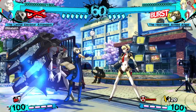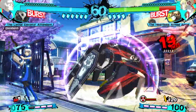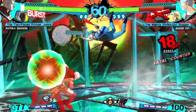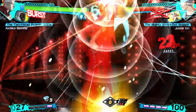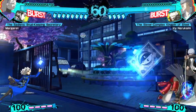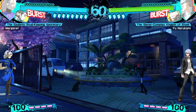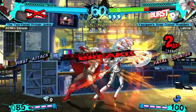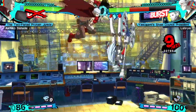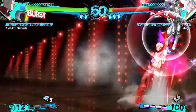Not all characters are the same. Some characters rely on their Personas more than others, and some barely use them at all. In Ultimax, characters were given a unique number of Persona cards corresponding to how frequently they'll use their Persona during gameplay. A pretty good rule to follow is that the more Persona cards a character has, the more they rely on Personas in their moveset. Akihiko is one of the few characters that can honestly run his entire gameplan without using his Persona at all, and as a result he has only a measly two Persona cards.